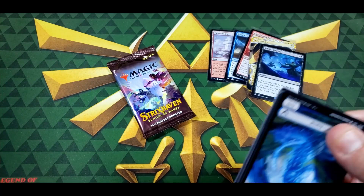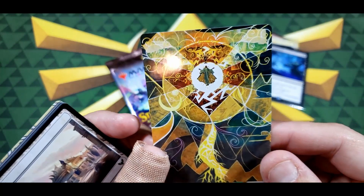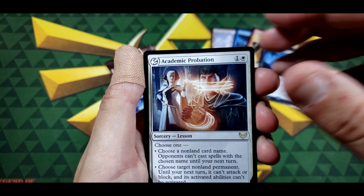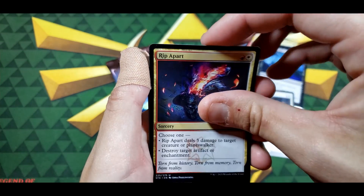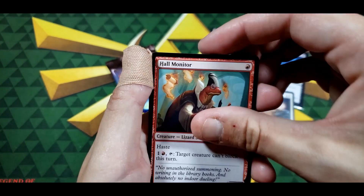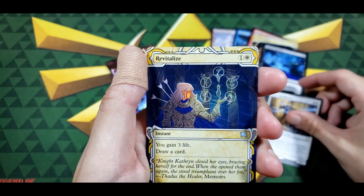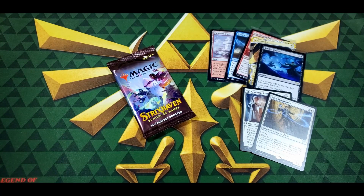We got a fractal creature token, so that's gonna be pretty cool. I really am digging these full-art cards. Academic Probation — we got a lesson rare right off the bat. Resculpt, Greeting, Ignis, Rip Apart, Secret Rendezvous, Detention Vortex, Hall Monitor, Access Tunnel, Elite Spellbinder. We got a Revitalize for our archive and an Essence Infusion for our foil — so we still got two rares, not bad.